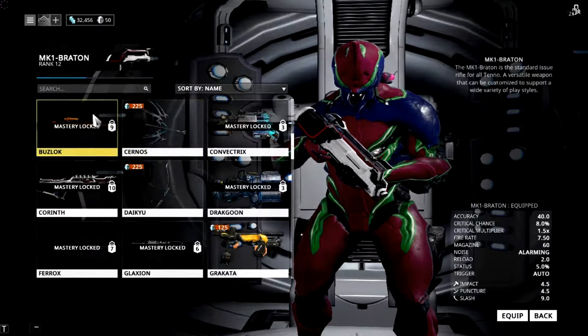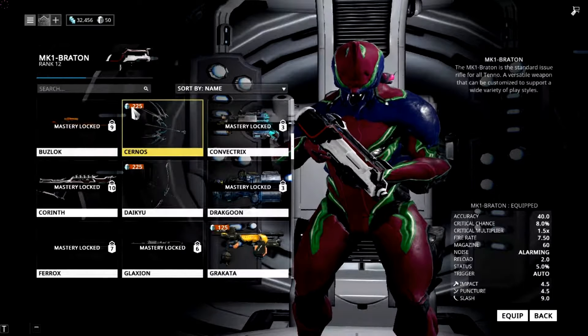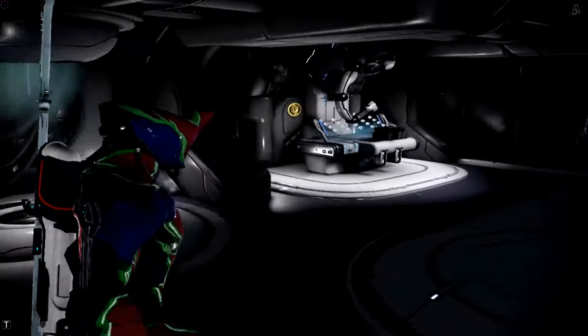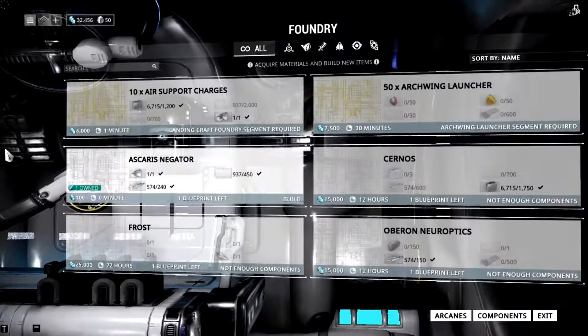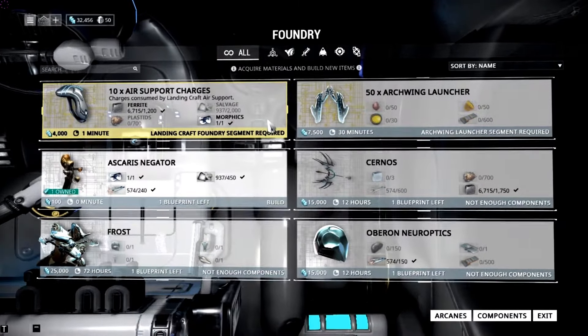I'm just looking through my equipment. There's a really wide range of things that you can equip and use. Some of which are whatever mastery locked means, and some of which you can use paid currency for. So those things are there, but all of them that I've been able to find are possible to craft in this foundry - it's just finding the actual ingredients to make them.